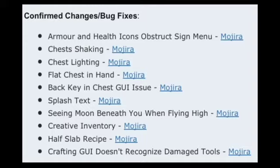When you fly up high in creative, or if you have flying in survival, you see the moon beneath you — they're going to fix that. The creative inventory: when you die you get a blank inventory and you have to scroll down the size of a creative inventory to get to the proper box. Half slab recipe — I think it only gives you one half slab instead of three. The crafting GUI doesn't recognize damaged tools — so if you had a diamond sword that already had a damage bar, it wouldn't register.